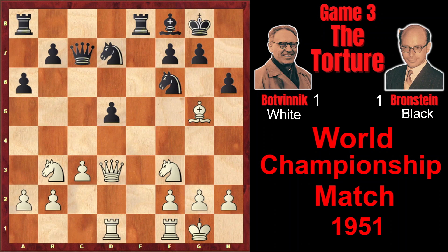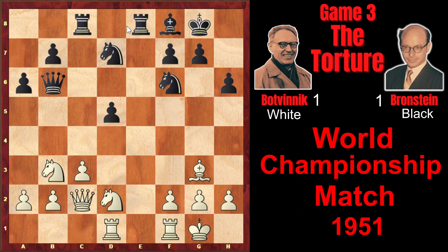Rd1, Qc7, c3, h6, Be4, Re4, Bg3 attacking the queen, Qb6, Nd2 attacking the rook, Re8, Qc2, Rc8. Creating unpleasant x-ray and preventing Nd4, which would be a terrible blunder because of Qxd4, and of course after cxd the queen falls. So after Rc8, Botvinnik played Nf3, taking under full control the blockading square on d4.